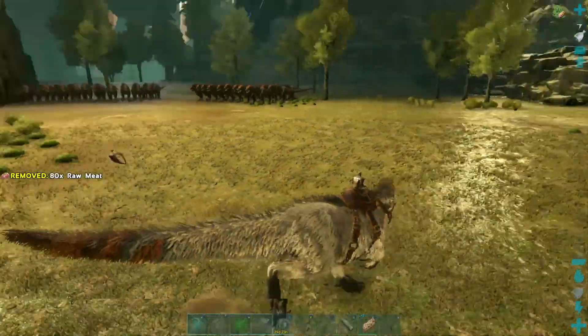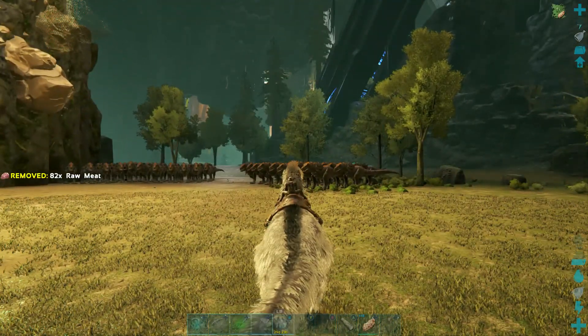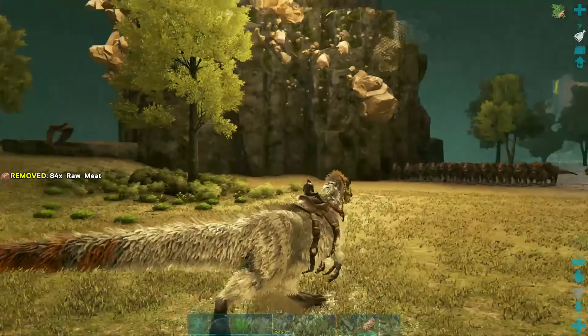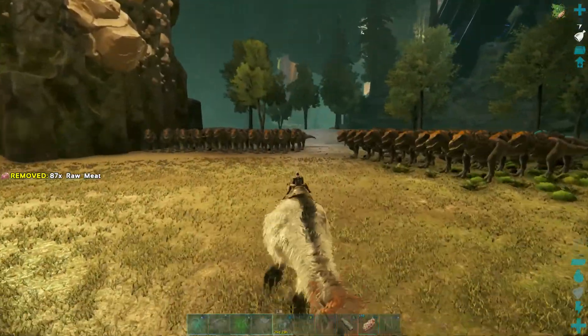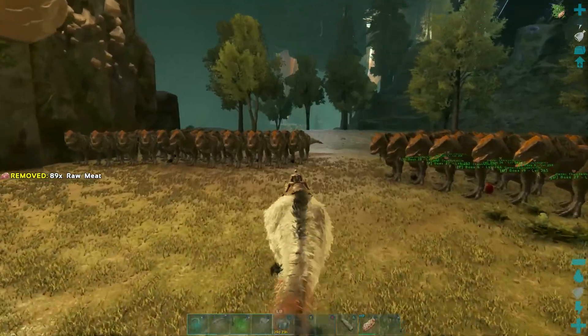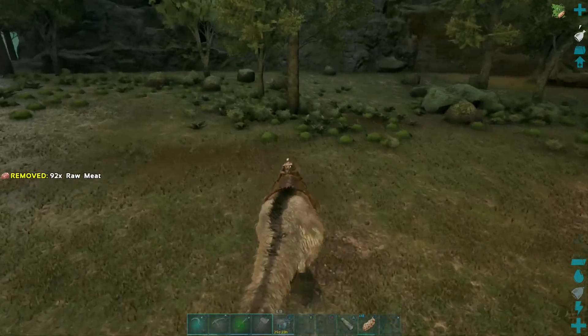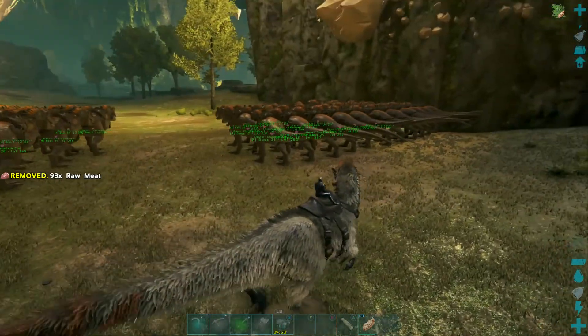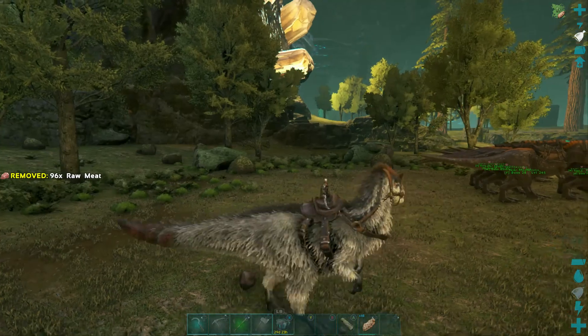There are 63 rexes total set up here. The forest titan should spawn roughly right here somewhere — I did my best to prepare before this video for where exactly it spawns, and I'm pretty sure it's right where my UD is standing. All the rexes have a bunch of food in their inventory as well.